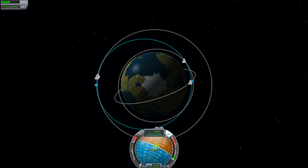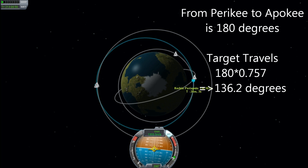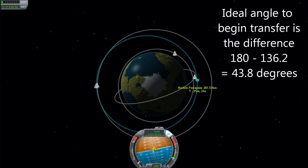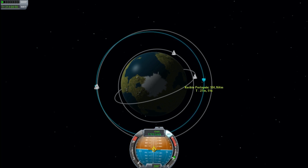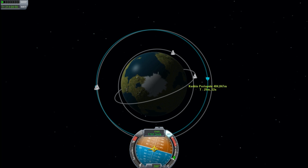This means that for every complete revolution the lower orbit performs, the higher orbit will only go around 75.7% of its orbit. So we're doing one half orbit going from periapsis to apoapsis, and that will be 180 degrees. If we multiply 180 degrees by 0.757, we get 136.2 degrees — that's how far the upper orbit will travel. What we're actually interested in is the difference between 180 and 136.2, and that is 43.8 degrees. So that is how close we have to be to the upper orbit before we start our burn. And as you can see, that has got us pretty darn close when we look at this orbit from above, even using rather poor quality estimation techniques to measure angles.